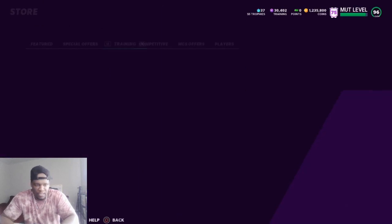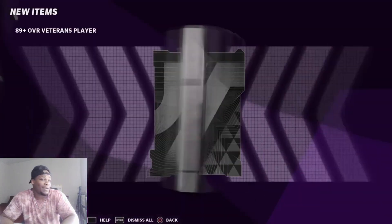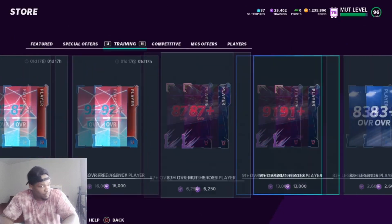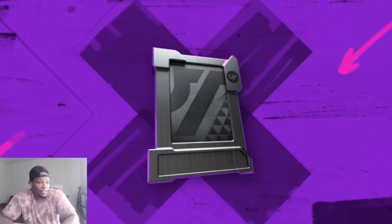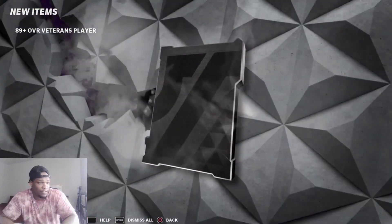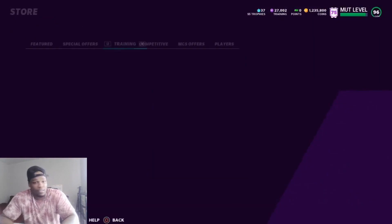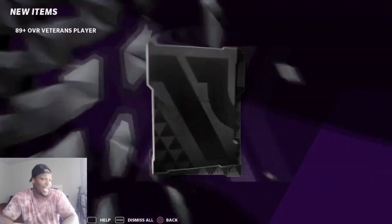We started this re-roll from our last 93 at 40k training, so we're down about 10k training. We keep getting tanked, and I would argue it's probably time to reset and go do my daily objective and come back. I'm gonna see if I get some different luck. If not, it is what it is. We pulled another 89 — they're really taking a dump on us, I'm talking a big dump.